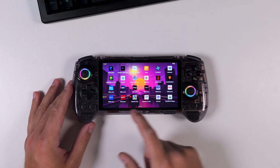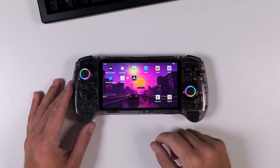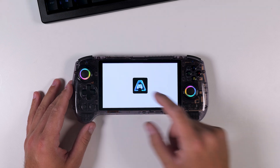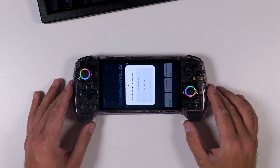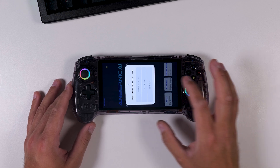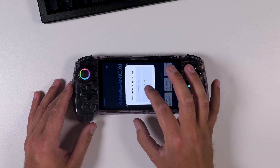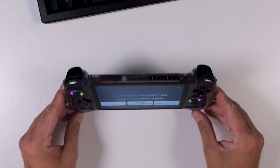Once your RG557 is up and running again, swipe to the right a couple of times and you'll see a brand new app called Ambernic AI. Go ahead and launch it. If you're prompted to allow microphone access, that's totally optional — it's there so you can use voice-to-text prompts if you prefer speaking instead of typing. Also, if the app opens in horizontal mode like it did for me, you might need to rotate your device to get it into the proper layout.